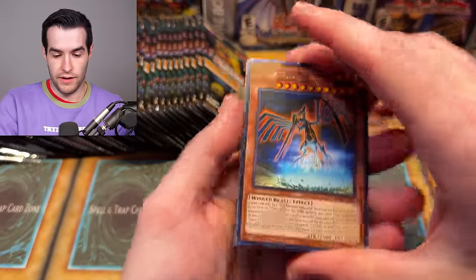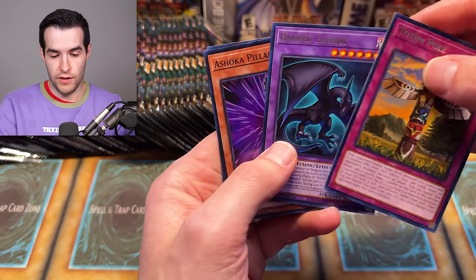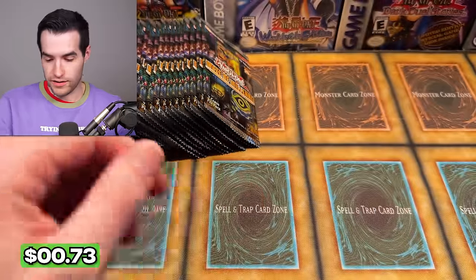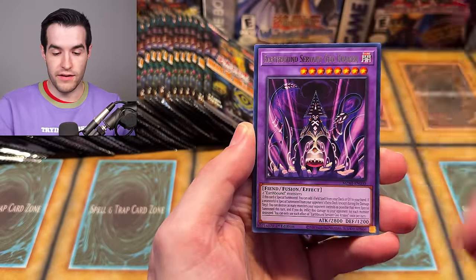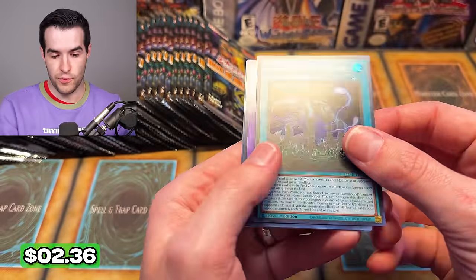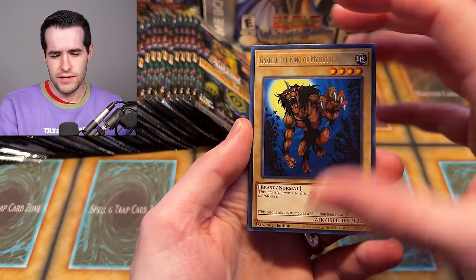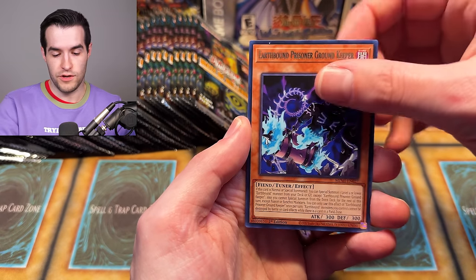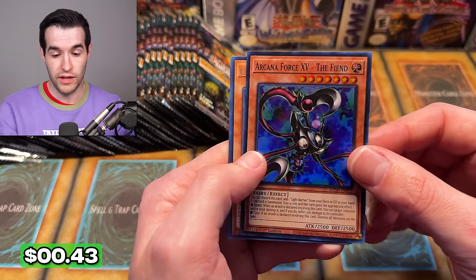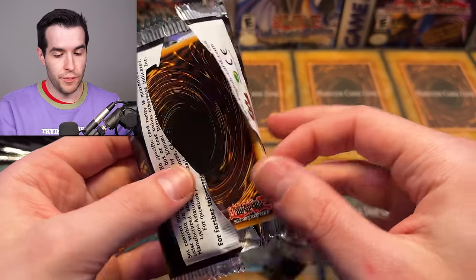Chimera the Flying Mythical Beast. I don't know if we're going to get eight ultras or not, but that would be a really well-needed change — just to make the cards a little bit easier to pull out of these sets. Earthbound Immortal Askel Piscuit. It's good that these got reprints because they did not have a lot of prints of those Earthbound Immortals. Still got a lot of packs left. If we get the Junk Synchron out of here this would be pretty crazy. Earthbound Prison — this is a super. I'm guessing that's one per case. Valiant Smashers was one per case for the QCR, so I don't know if it's going to be different because there's only one QCR in here.